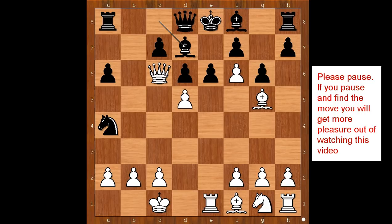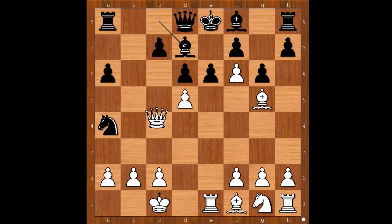White to move. Please pause and find the best move for white. Did you pause? What did you find? Did you find queen to c4? Not a bad move but nothing special. The move in the game was rook takes on e6 check. Black to move: pawn takes rook — what else? What was the idea behind the rook sacrifice? Can you see the idea?